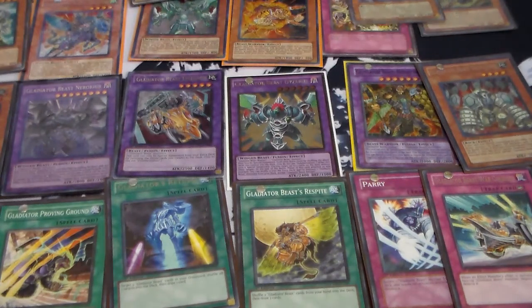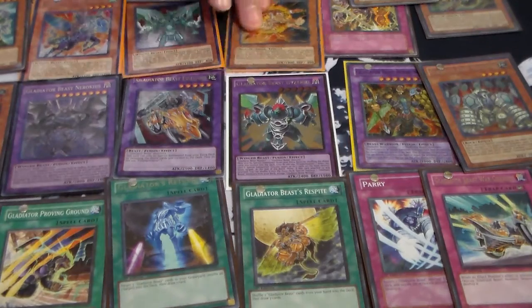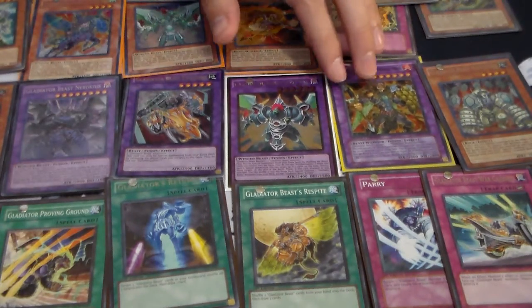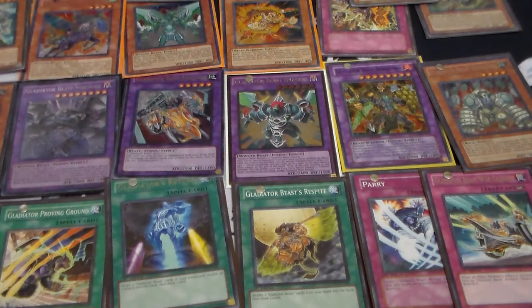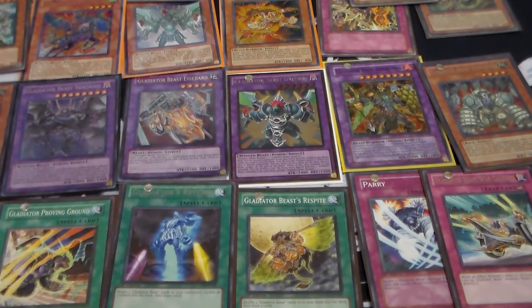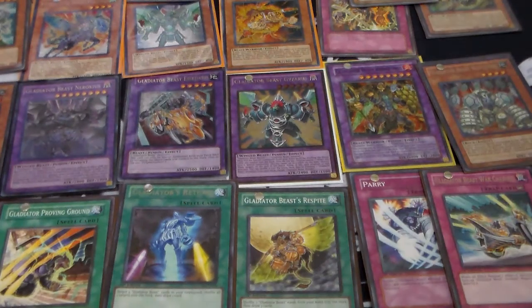So do you think they could use some support? They're obviously good — they were meta at one point, and the archetype does have its fan base. If they get support, they might as well just get a new Gladiator Beast monster, like a pendulum or something, because that's obviously the new thing. Old archetypes like Crystal Beasts are getting pendulum support, which is actually rather strange.